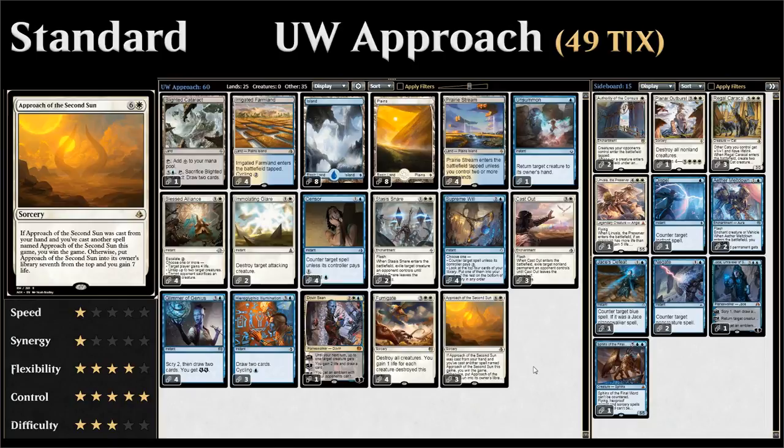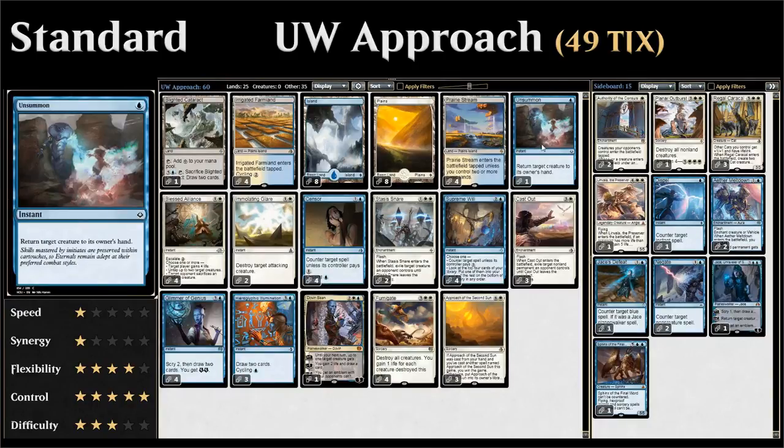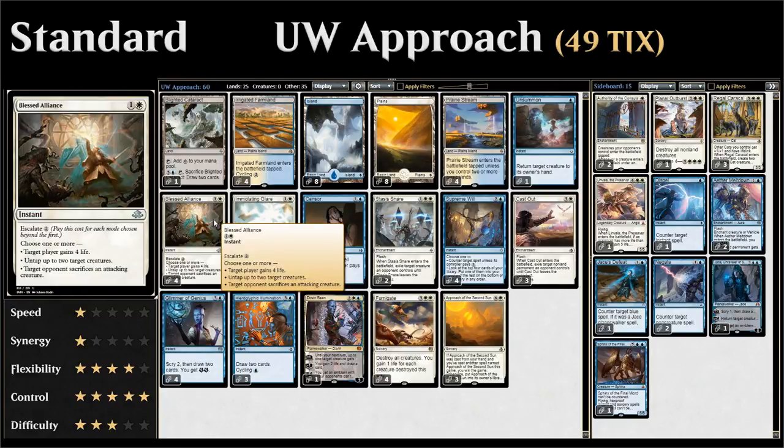The rest of the deck is blue for counterspells and card draw spells, and white for removal spells mainly. Starting out with a singleton copy of Unsummon — just a cheap interactive spell to return a creature to the opponent's hand to buy you some time. Then we've got the full four copies of Blessed Alliance, a nice removal spell with Escalate: make the opponent sacrifice an attacking creature, and for two additional generic mana we can also gain four life.